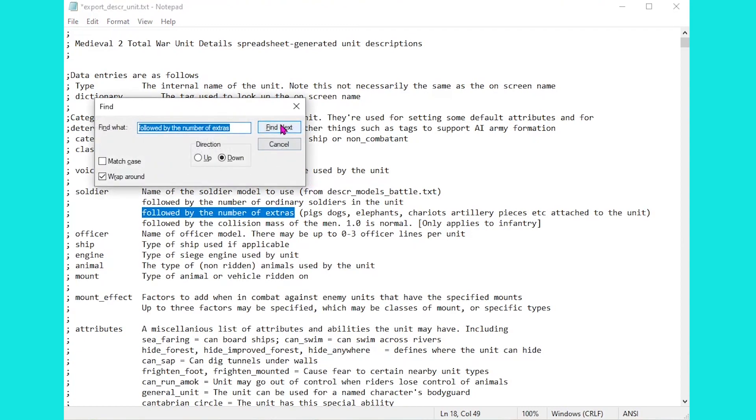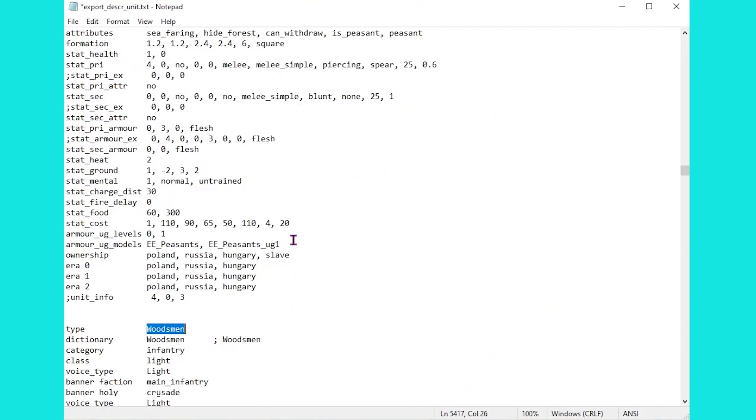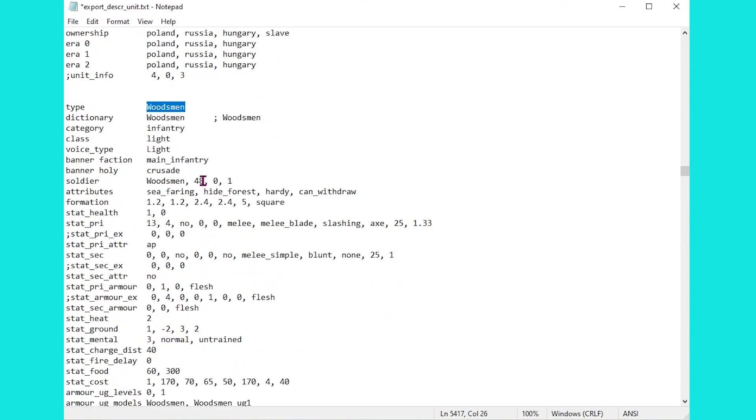So let's go down to the woodsman and change what we need to. Here's my first example: we have the woodsman at a soldier number of 48. Now that's on the normal unit size.